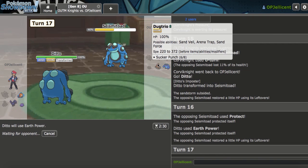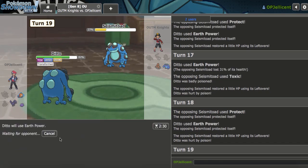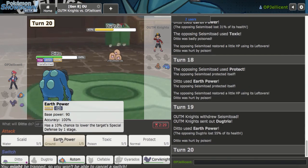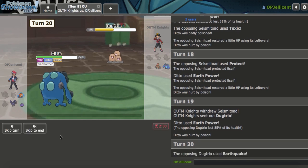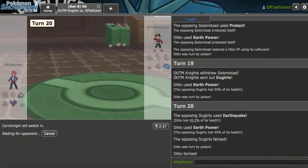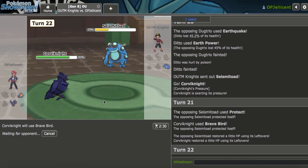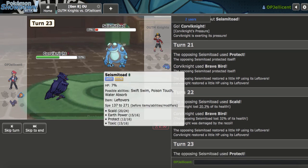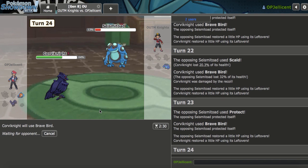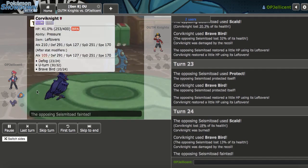Corviknight solos now. They're going to try to switch out but it won't help. There's a double down — I go to Corviknight and it wraps things up with Brave Bird. They go for Protect. It should still kill. They're not even going to burn, but because of Roost there's no way I lose this. GG. Because now with Brave Bird and Pressure we'll just knock them out. They should go for the double Protect but choose not to. They did get the burn, but I'm able to go ahead and knock them out. Because of Pressure, I would have been able to stall it anyway.